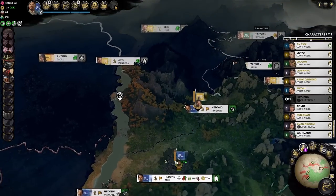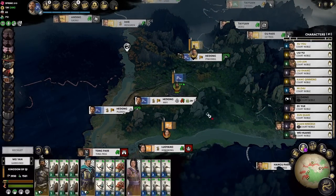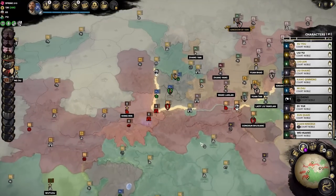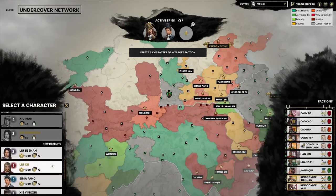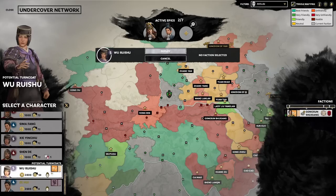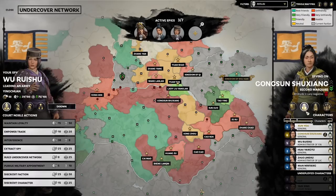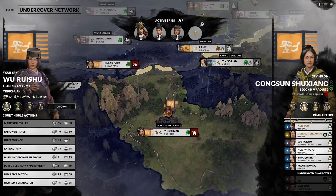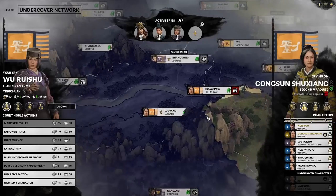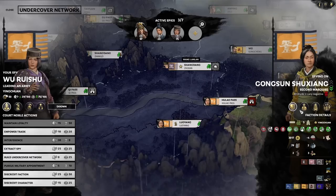We have a He Dong army — I don't know if we should counterattack or not. Our job is probably just to be defensive. We spend our money on spies and building improvements for now. We did get a turncoat there. If I remember correctly, she is an administrator of Yinchuan, which is their capital — the wrong one. If we got the Luoyang one, we could just grab Luoyang. We can still try to get her — I believe there is still mistrust.